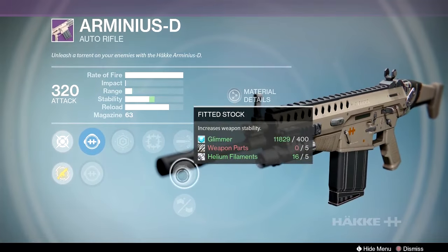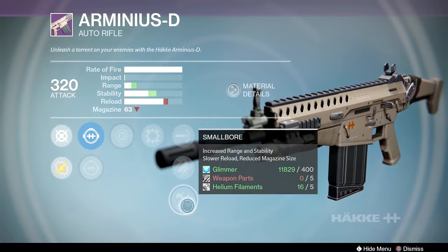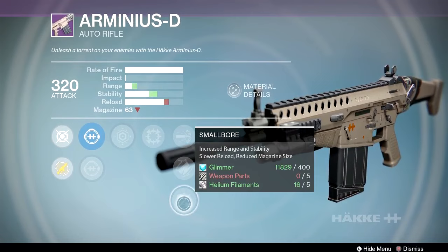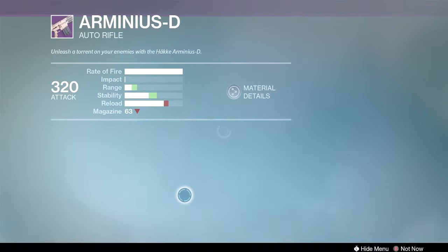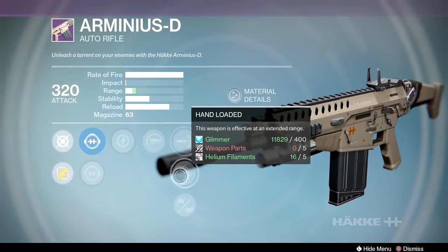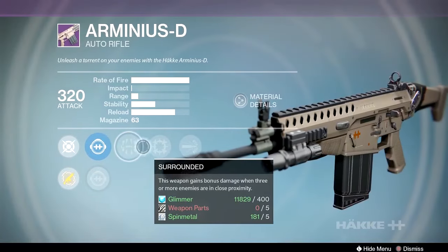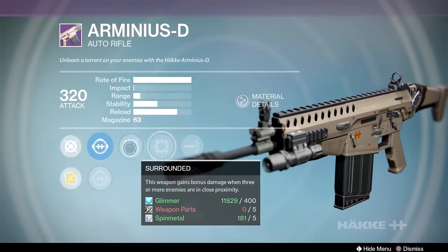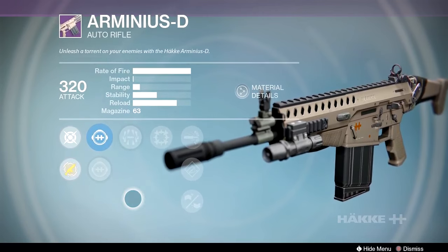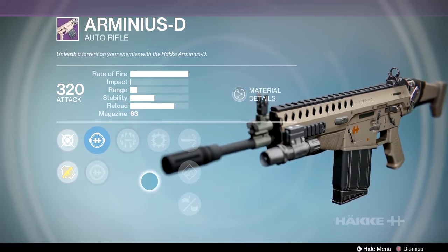Last resort in PvE can be good if you're running threes on the Nightfall and need to run around and save your team. For PvP you'd want counterbalance, brace frame, relentless tracker, spray and play, and high caliber rounds. Here's a better PvE option: surrounded, focus fire, high caliber rounds, hand-loaded, and small bore. I'd pick that one up for PvE — that 63-round mag is huge for a focus fire Arminius-D.